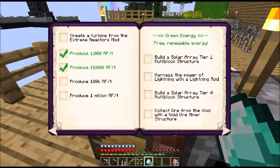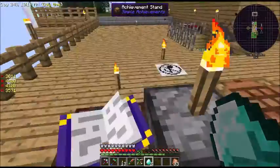I want to go over to some green energy and see if we can produce energy the green way. So we need to build solar arrays, harness the power of lightning, and more solar arrays. Then also collect from the void.